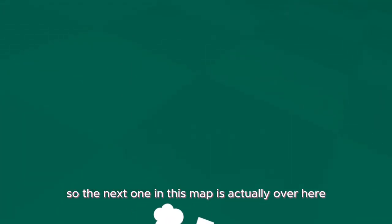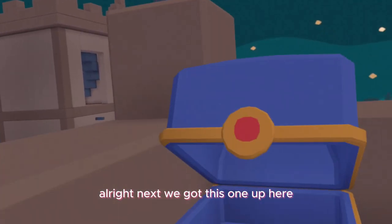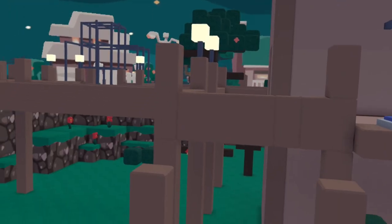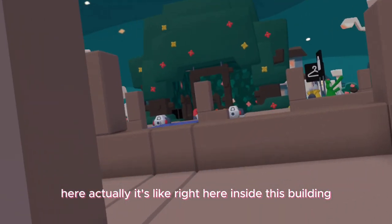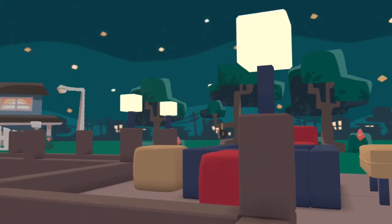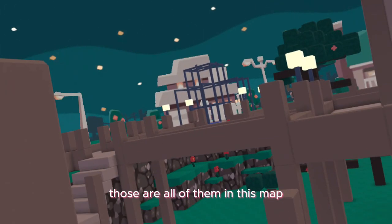The next one in this map is actually over here. You go on this little doorway — if you see this gnome, there should be a button right here. Next we got this one up here on this tower. And yeah, right here — and right here actually, inside this building. Those are all of them in this map.